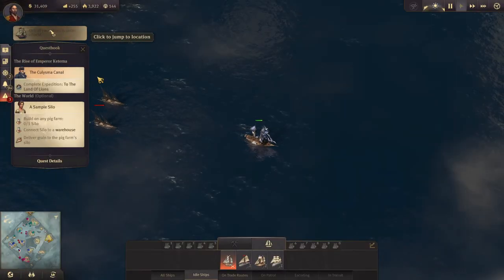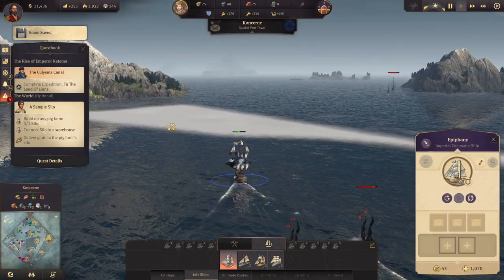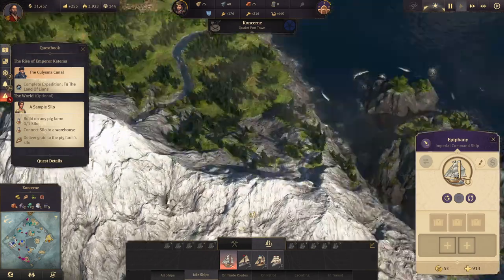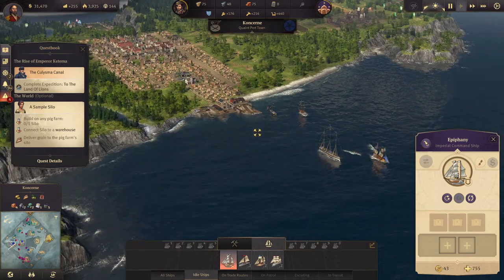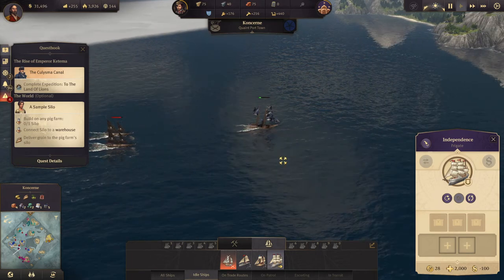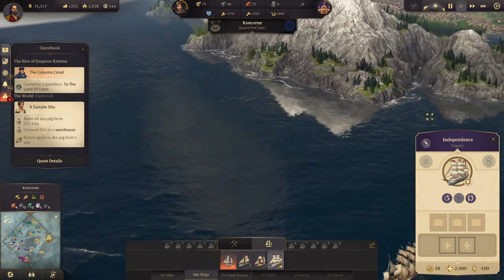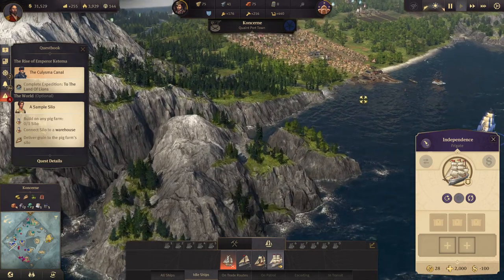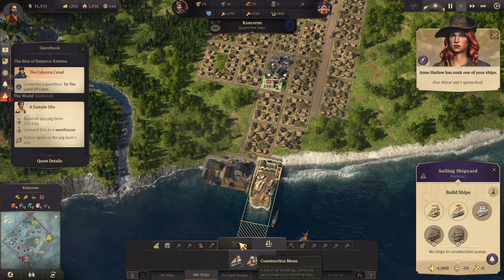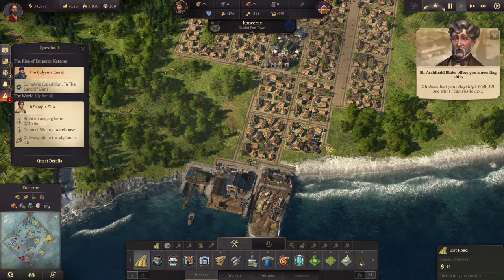Ship under attack! Flagship at your service — get out of there, flagship. I think it's going to go down. Our frigate can't save it. Our flagship is going down, but we can get a new one. Lost your flagship — well, I'll see what I can rustle up.